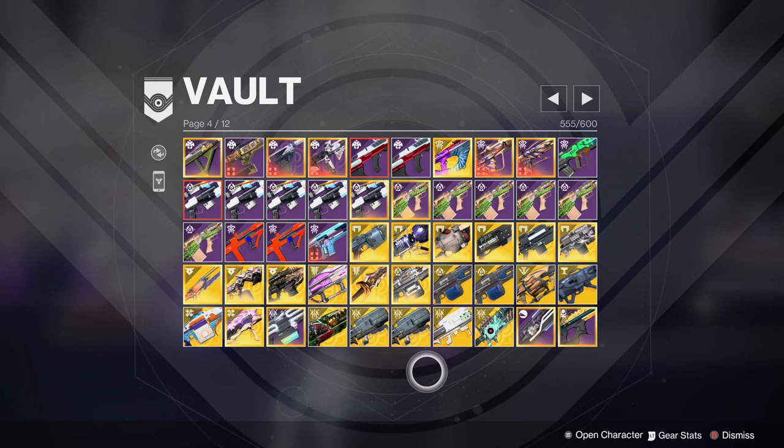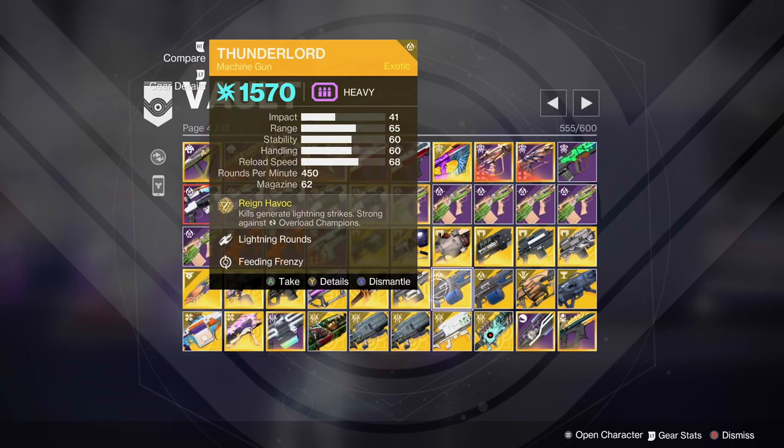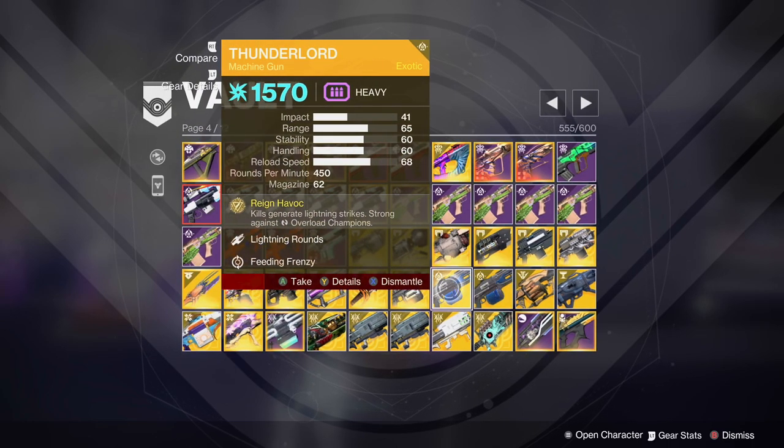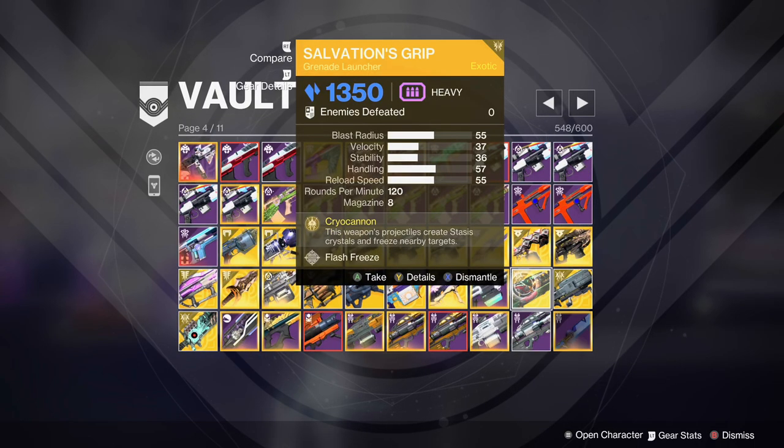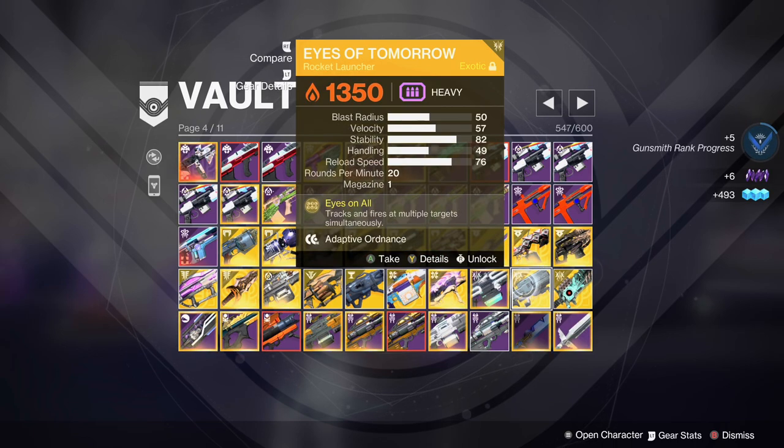Exotic weapons first. Do you have multiple copies of exotic weapons? If so, delete them — unless you're keeping a few Hawkmoon or Dead Man's Tale rolls, since they have randomized trait rolls. But even then, do you really need multiple Hawkmoons? Do you have exotics that you'll never use but are still taking up space? Delete them. Again, you can always just pull them from collections if you want them again, and all of your catalyst progress will be saved, so don't worry if you are still working your way through it.